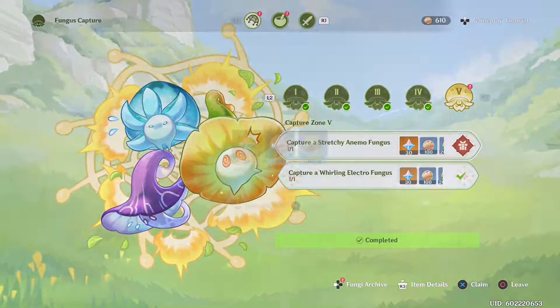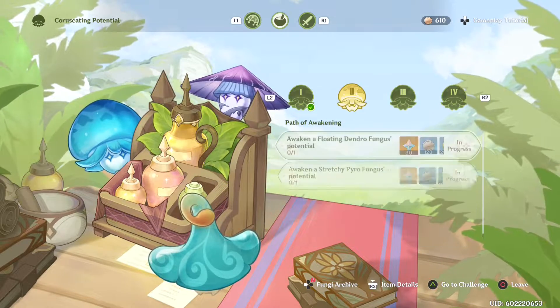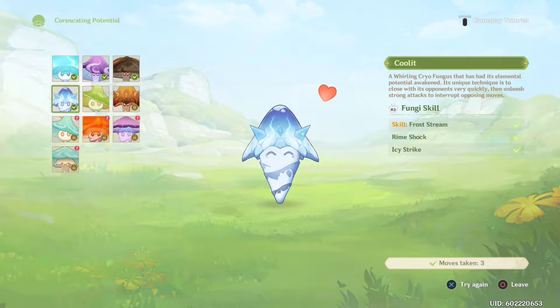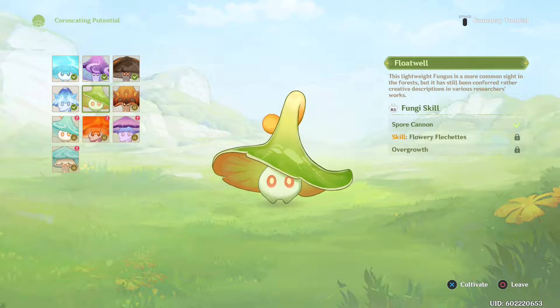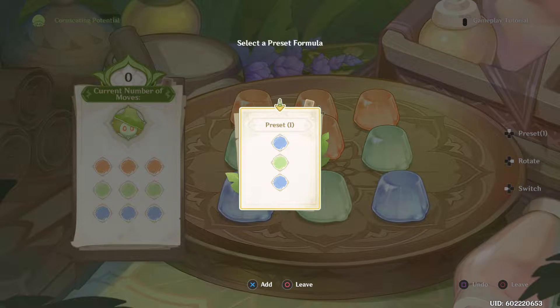So those are all done. Now there are challenges where I need to awaken their potentials — that involves going back to Port Ormos. Yes, I want to train my fungi, specifically the ones that haven't been trained yet since you can't retrain ones you've already trained. Let's train 'Float Well.' This lightweight fungus is a common sight in the forest. There's a preset pattern to figure out — two blue and one green — using rotate, switch, and preset moves.